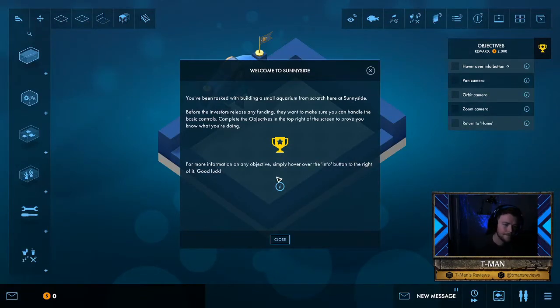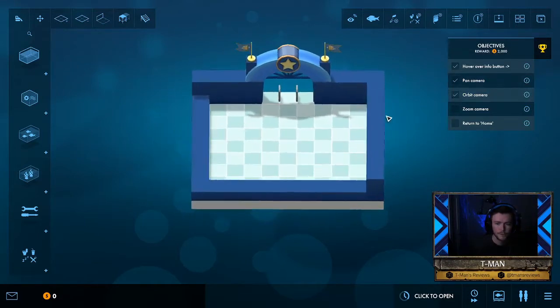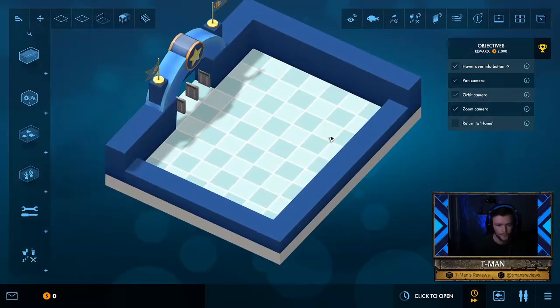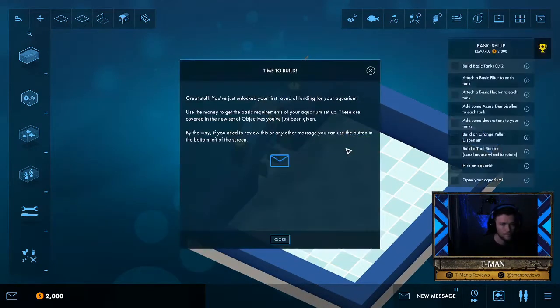Welcome to Sunny Side — you've been tasked with building a small aquarium from scratch. Before the investors can release any funding they want to make sure we can handle the basic controls. First thing we're gonna do is hover over here — pan camera, orbit camera, zoom camera. What's the home button? Time to build. First round of funding — I won't let you down, I promise.